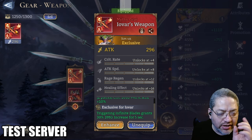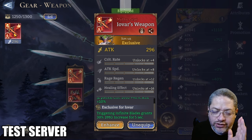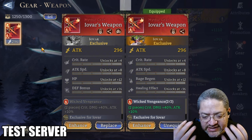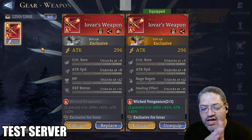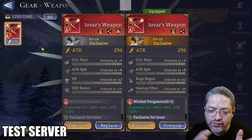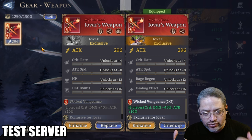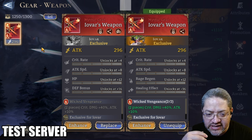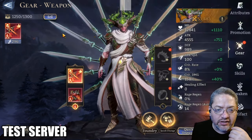I was trying to get multiple pieces here in the test server for each one of these. I was fortunate enough to forge two. From the previous batch introduced into the game, the top two substats were always fixed, and the RNG came down on the bottom two. It appears that for Iobar, the crit rate and the attack speed are going to be the two that are fixed on top.